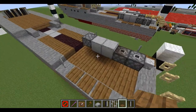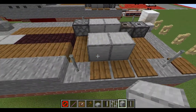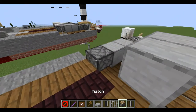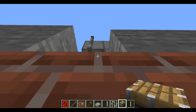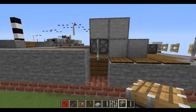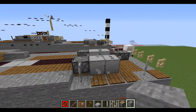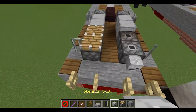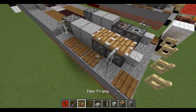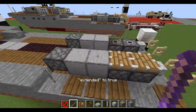Now we can put in the torpedoes. First place down two spruce blocks like this and put a placer block down so we can place a down-piston, and the two pistons facing upwards with a skeleton skull. We can debug these.